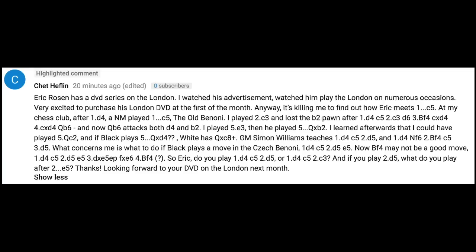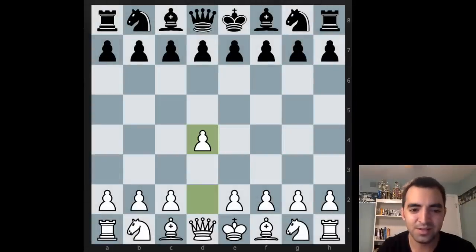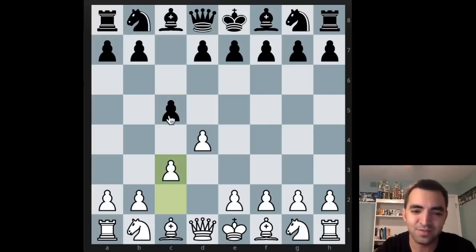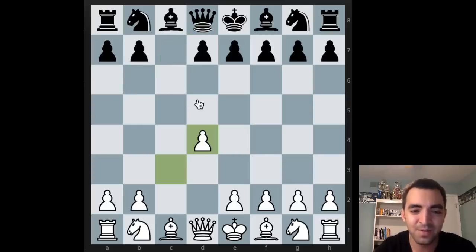He went on kind of a ramble, but he had this inner conflict of whether to respond with c3 or respond with d5. I'm more than happy to give some suggestions and show what I would play. So let's switch over to the board. With d4, c5 — I would say there's two main options for white, which I'll go through both. The problem with c3 is it allows an immediate trade and could transpose to an exchange Slav or lines where black might have an early queen b6, which could be annoying. So I don't recommend playing c3.